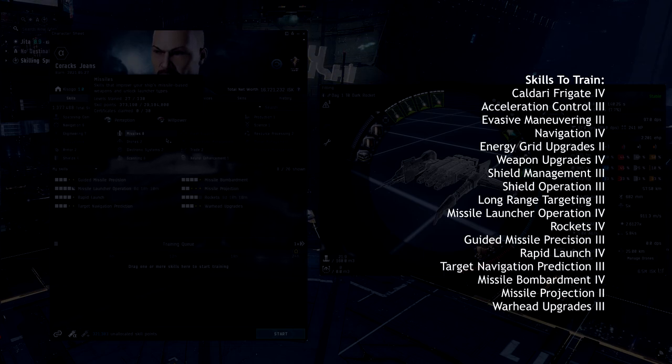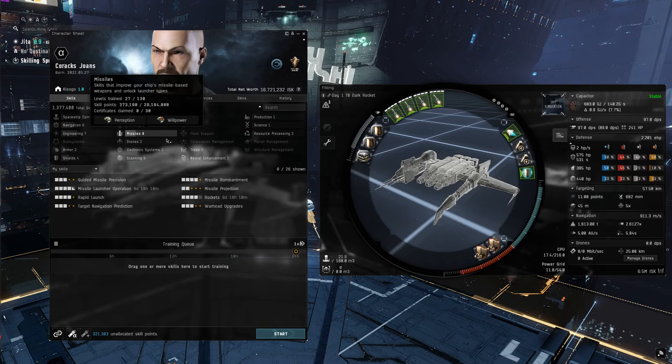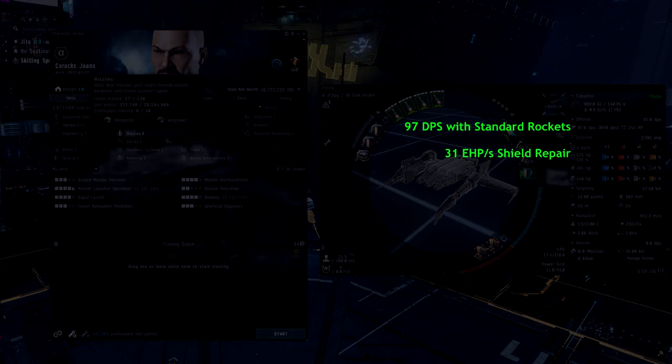Overall, 373,000 of our referral link skill points will go into the Missile skills. Some of these support skills are not required for T0, but will make your life easier and you will want them when you move into more difficult content. After all of this training, my character had about 323,000 of the free SP remaining. With this fit and these skills, we sit at about 97 rocket DPS and 31 EHP per second repair.